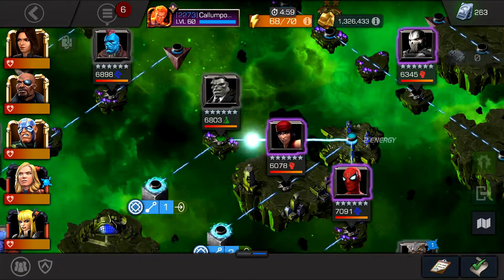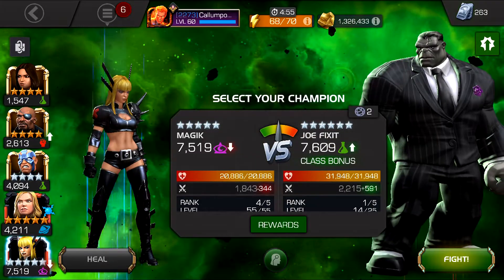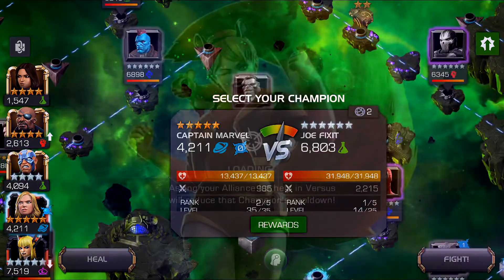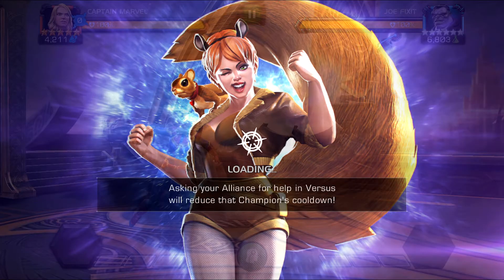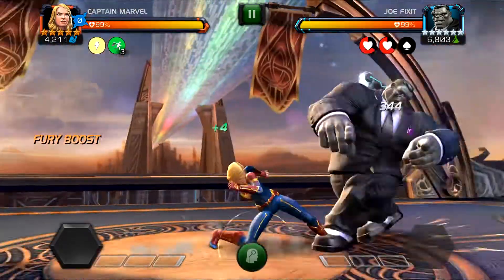Right, so the first one is Joe Fix-It, shouldn't be too much of a problem unless I majorly mess up. If I get like a 5-star Squirrel Girl from the crystals, that would be awesome - I'm not expecting one though. With the crystals in this game you can't expect 5-stars and 6-stars even in Cavalier, because there's a high chance you'll be disappointed.